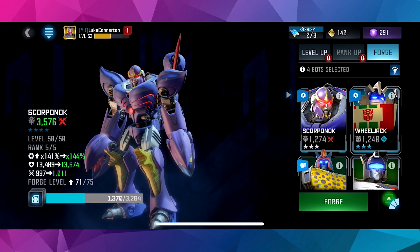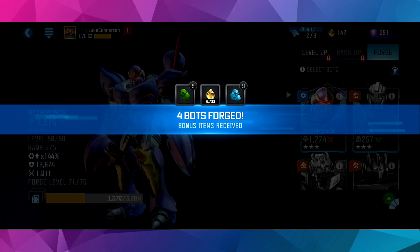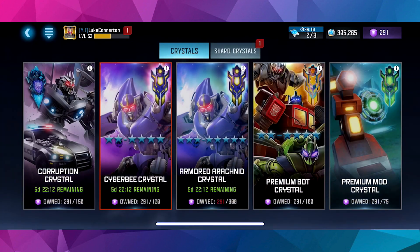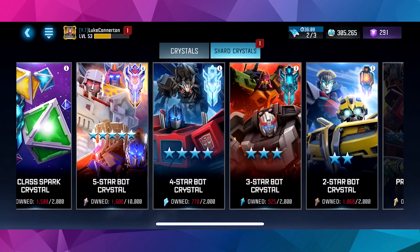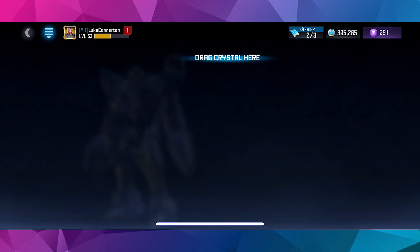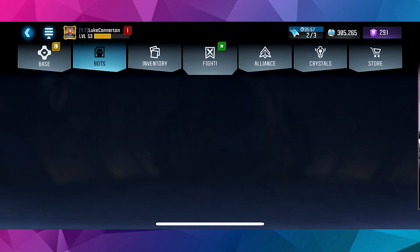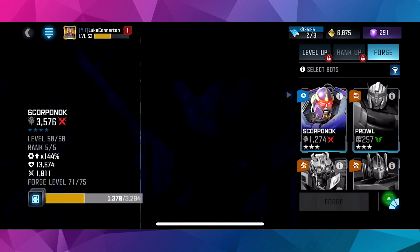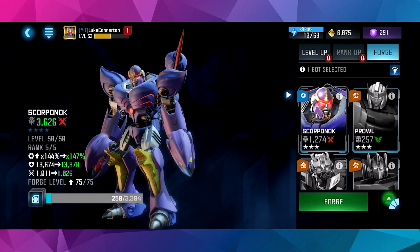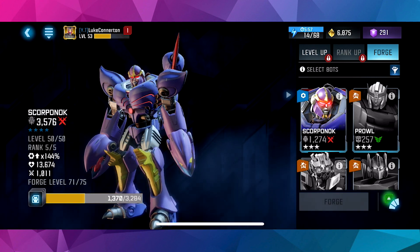So I've forged Wheeljack in. That's going to be enough for a 4-star Sharkticon Crystal. I don't think I can do this. That's going to take him up to 75 easy, but then I'm going to have to forge him in. Yeah, I cannot do it — I really cannot do it, unfortunately.